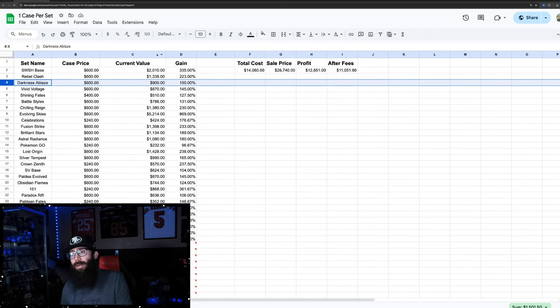We're also going to talk about selling on eBay and fees — we'll take that into account. If you want to say that the $600 is including tax and stuff, that's a good way to look at it. A $600 Darkness Ablaze case turns into $900, so you're up 50% there.